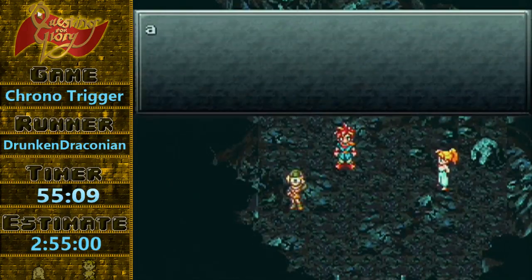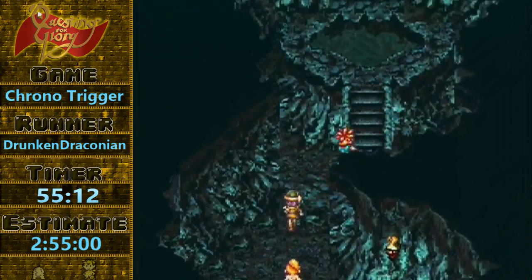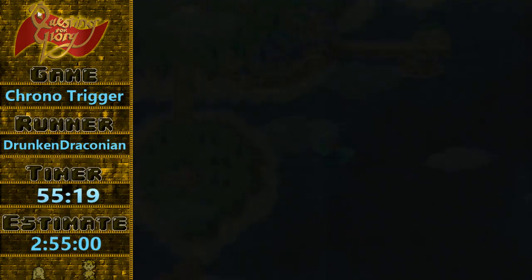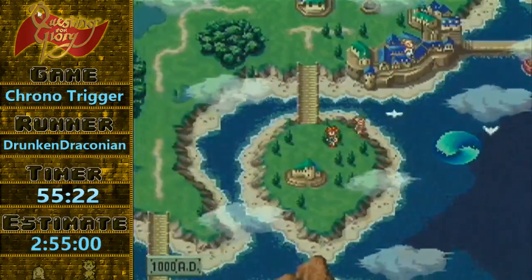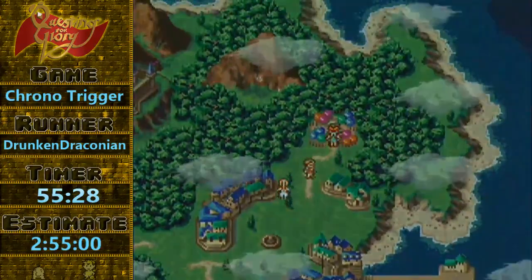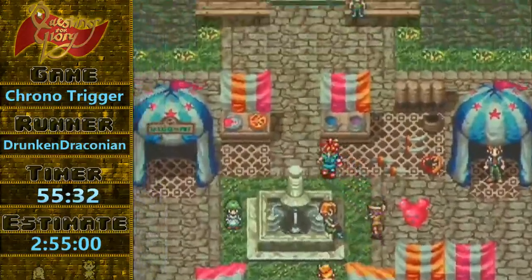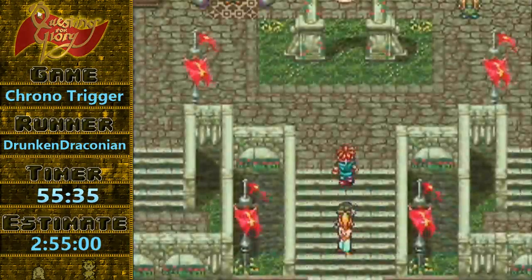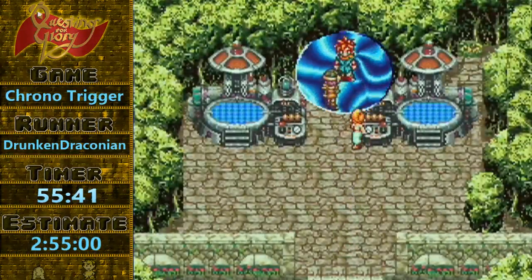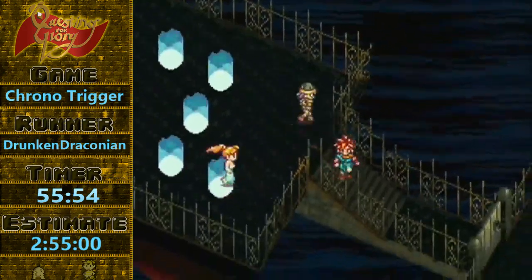Yeah, that was awesome. This is a pretty execution-heavy section of the run. So there's the Heckran Skip. Saved about five seconds on that split, even when I missed the save anywhere. And now we have an End-of-Time save anywhere, which is almost a mini-LSS but it's really not nearly as difficult.